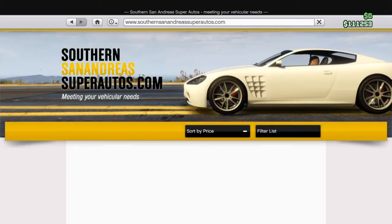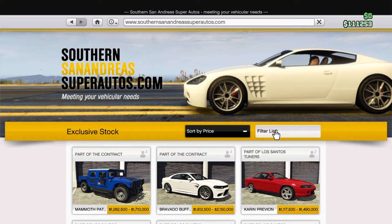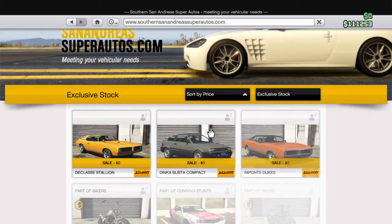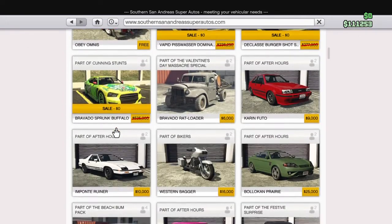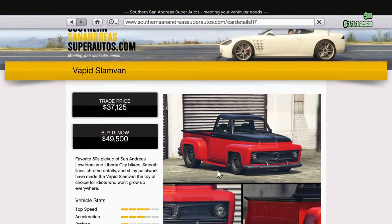To get it, all you want to do is go to Southern San Andreas Super Autos.com, go to Filter List and go to Exclusive Stock, Sort By Price, go down a bit, and then right here, right around the 50,000 area, you'll find the Vapid Slam Van.